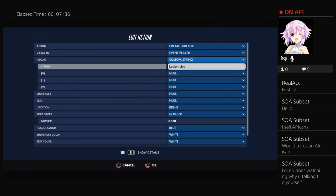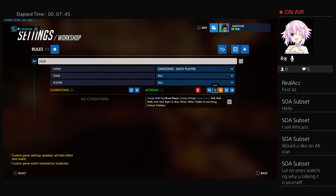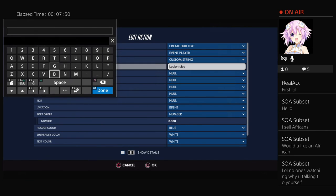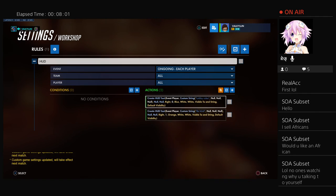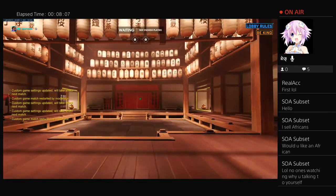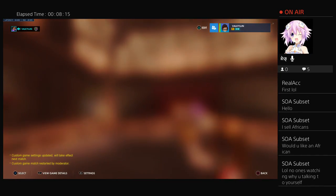To put text underneath it, you use the sort order number. If you're doing lobby rules, set sort order to zero. If you want another piece of text underneath, copy and paste it — say 'be kind' — and set the sort order to one. Change that color to orange, restart the lobby, and as you see it's underneath: lobby rules, then the first rule is 'be kind.' You just keep going, adding one to the sort order number each time.